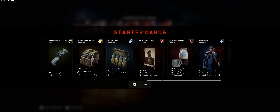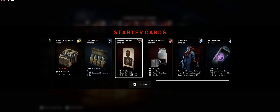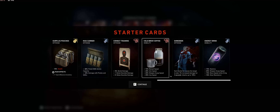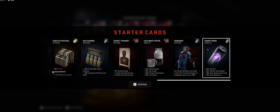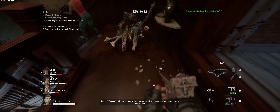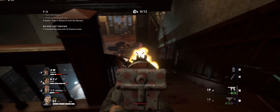Surplus Pouches so we can hold another mag, Mag Carrier for extra damage — we don't need the ammo capacity from that, but the extra damage with SMGs helps. Combat Training, Cold Brew Coffee for extra reload speed, aim speed, and weapon swap speed, Shredder — you can actually move Shredder before Combat Training if you want — and then I threw on Energy Drink for some extra stamina and move speed while firing, a little slow resistance. Energy Drink is interchangeable with something else if you feel something fits better.